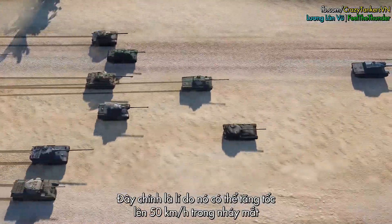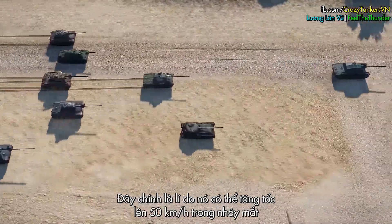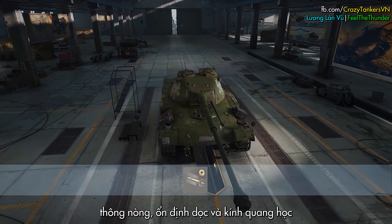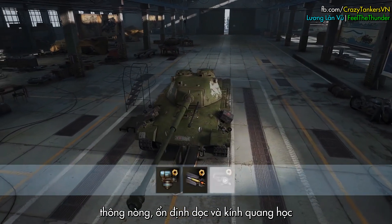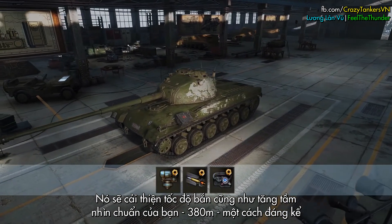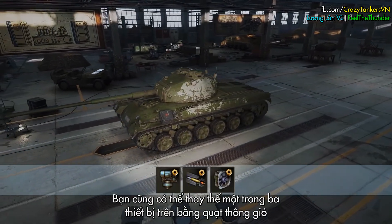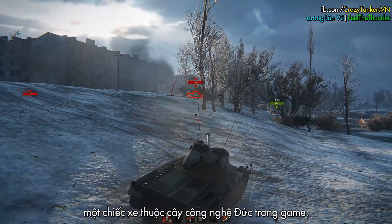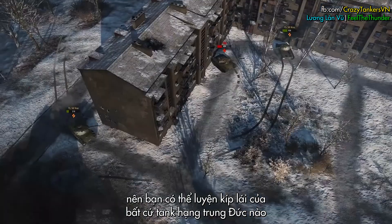That's why this tank accelerates to its maximum 50 kilometers per hour very quickly. We recommend equipping the Mutz with a gun rammer, vertical stabilizer, and coated optics. This will improve firing and increase the standard view range of 380 meters. You can also use improved ventilation. The new Panzer is registered as German in the game, so you can assign an experienced German crew to it.